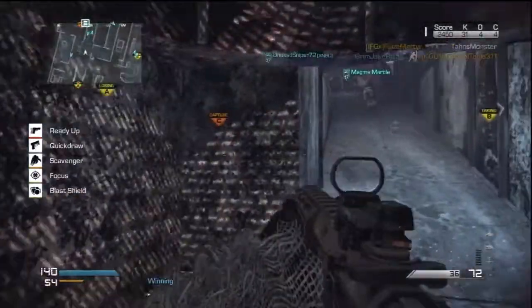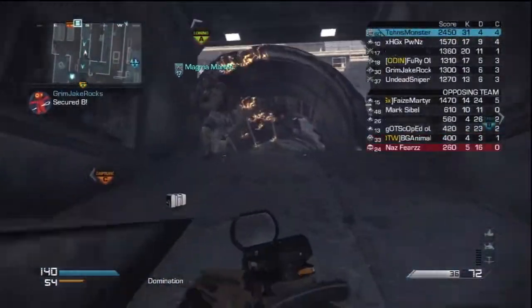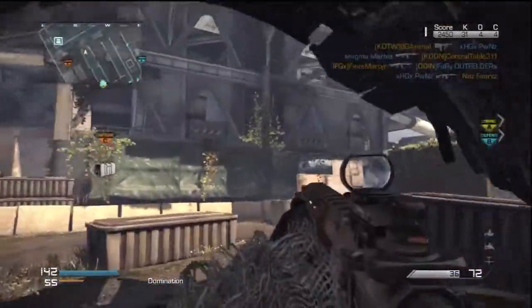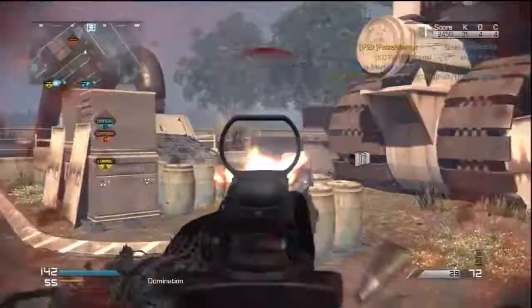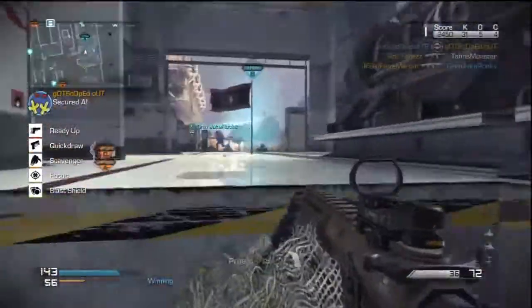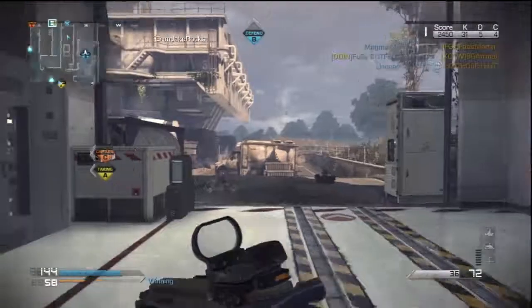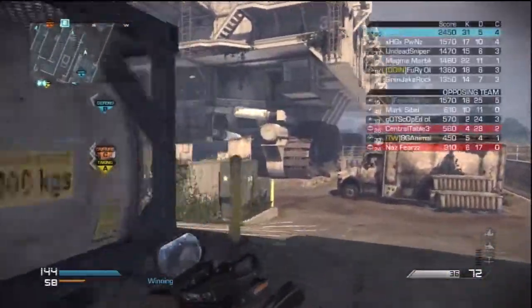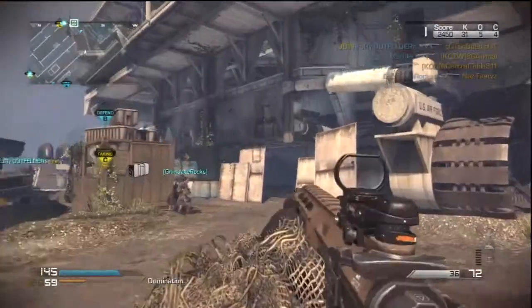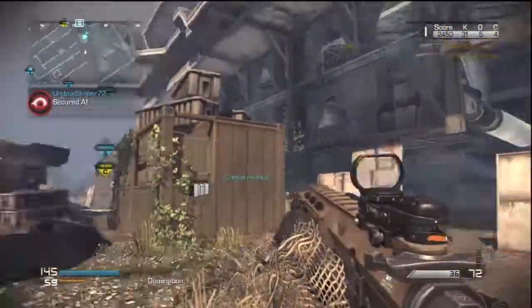Losing Alpha. B secure. We lost A. Enemy has A. Satcom uplink enabled. Is Martyr — camper with the auto-aim. Enemy's out. Securing C. Alpha secure.